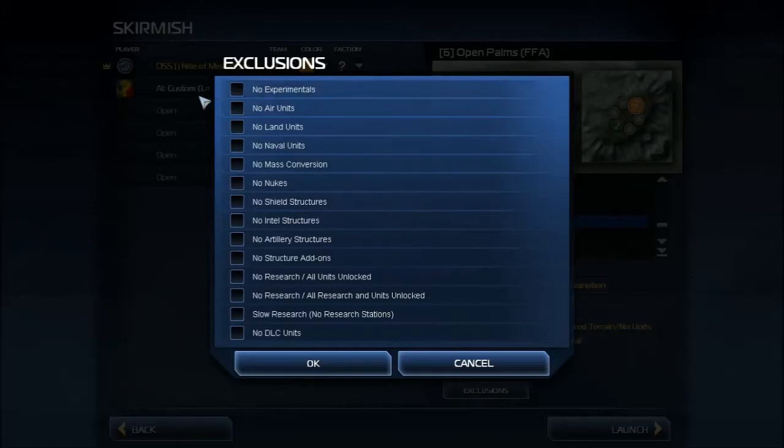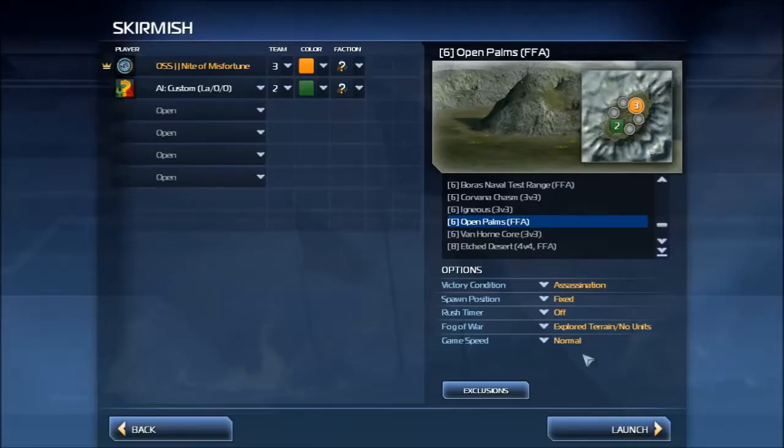You also have your exclusions. You can set it to no experimentals, no air units, no land units, no naval units, no mass conversions, no nukes, etc. All those settings are available.